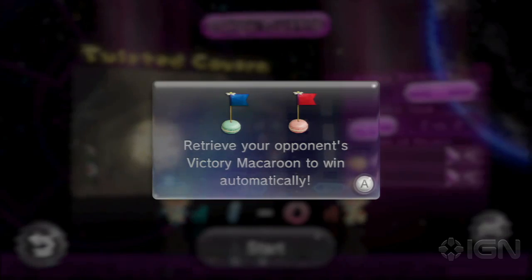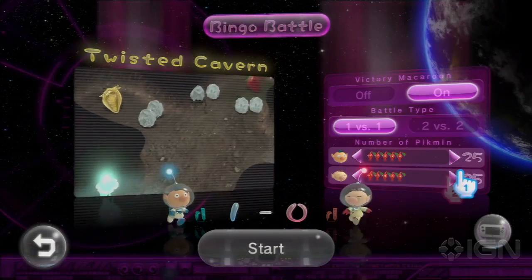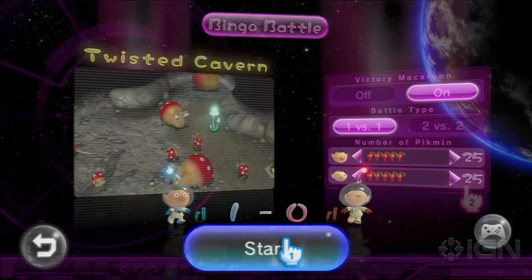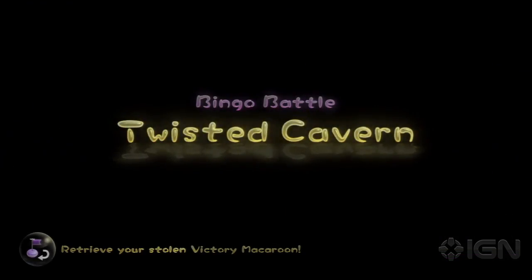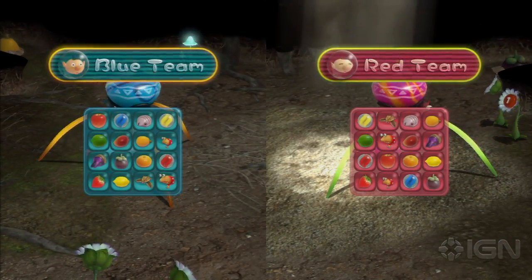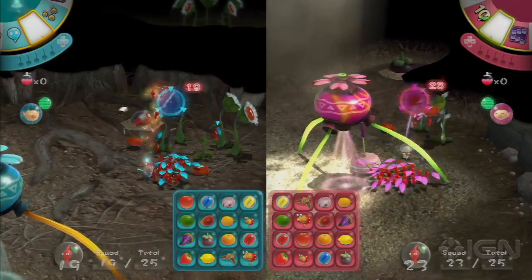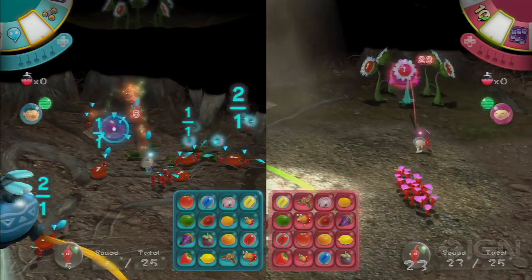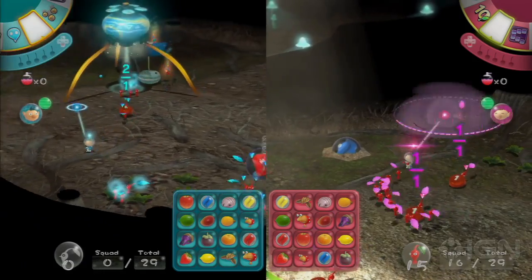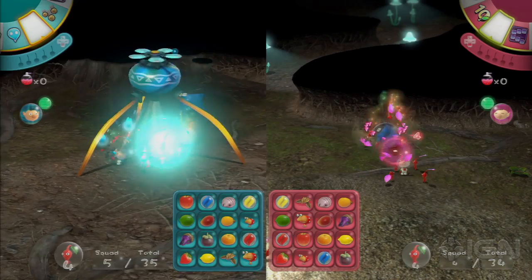In the new match with the Macaroon condition, players retrieve their victory Macaroon on top of Bingo. The map is fairly similar to the last one — three main areas, with Jose and Sam starting on separate areas. All the fruit is located on little isolated paths branching off the three main areas, along the perimeter. The fastest path between both bases is filled with enemies represented by pulsing green dots on the gamepad.